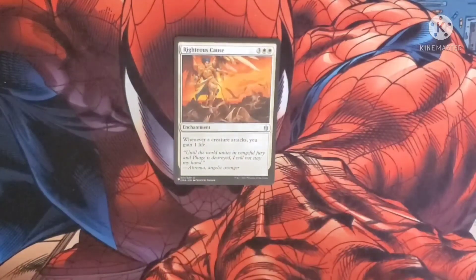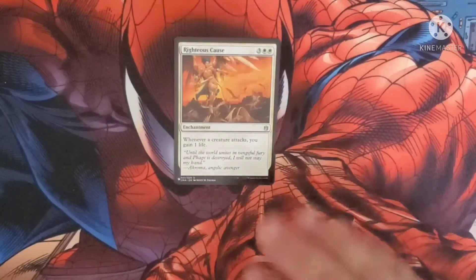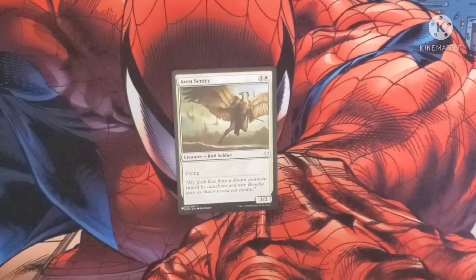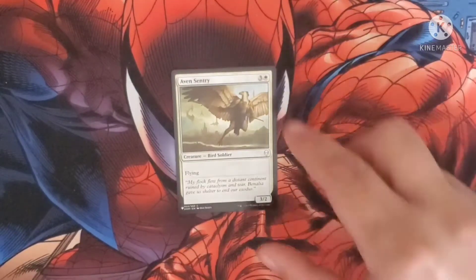So we got Righteous Cause — costs two white and three, it's an enchantment. Whenever a creature attacks, we gain one life. Aven Sentry costs three and a white for a Bird Soldier with flying, and it's a 3/2 body.